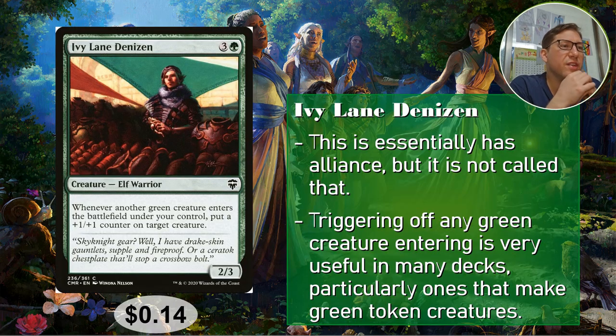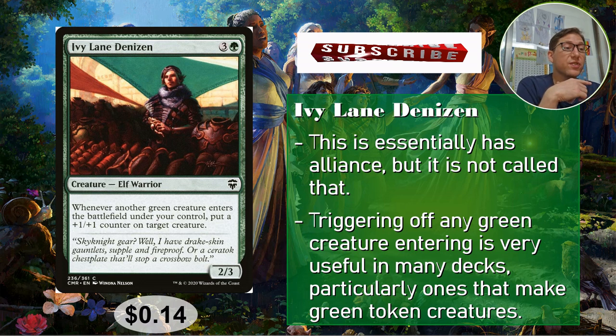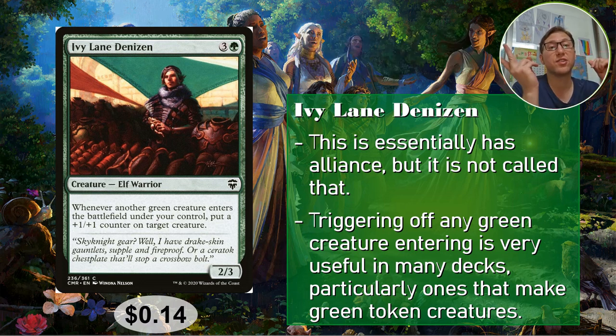Number four: Ivy Lane Denizen. For three and a green it's a 2/3. Whenever another green creature enters the battlefield under your control, put a plus one plus one counter on target creature. You can use this to boost anything you want from green creatures entering — it doesn't care if they're token or non-token. Green is really good at making tokens so this is very abusable. Even Boss's Chauffeur's citizen tokens are white-green, so if you sacrifice him to make a bunch of 1/1s, you'll get a bunch of plus one plus ones out of that as well. That's where using removal on your own creature can turn you into a powerhouse. Fourteen cents.